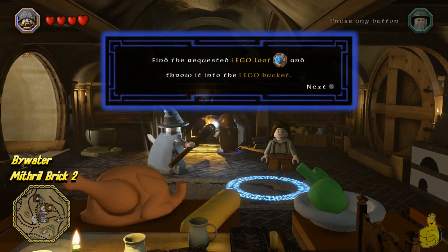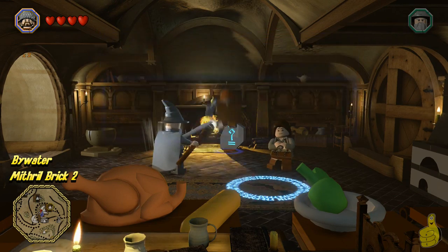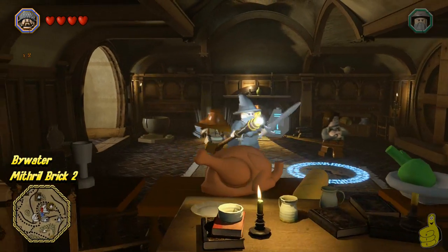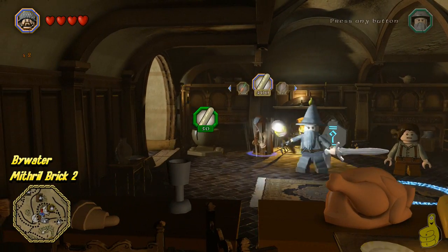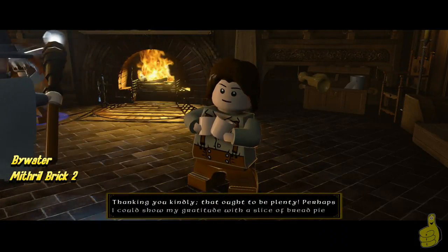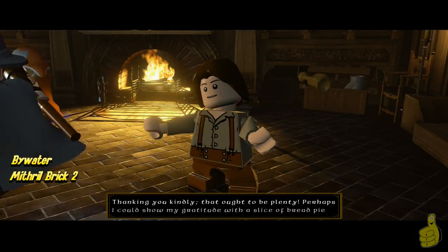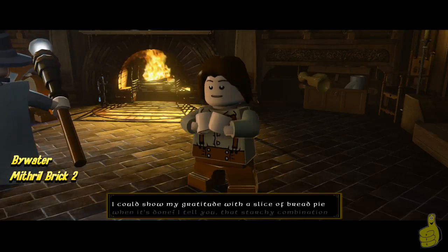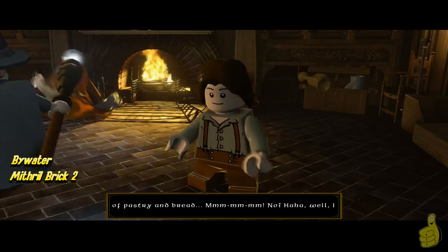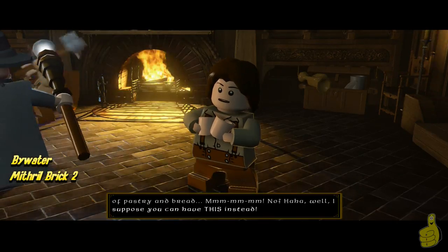This is going to require some Lego loot. There is a handful of bread rolls in this room if you smash some of that stuff. You need 50 for this, so dump 50 in there. If you need to go travel to Erebor and use the Lego loot dispenser, go ahead and do it. Otherwise, go ahead and drop the bread like it's hot, because it might be fresh out the oven, and we'll move along once we get our Mithril.